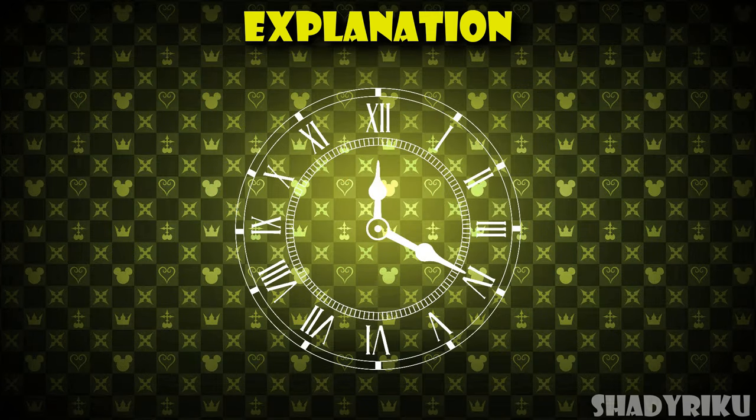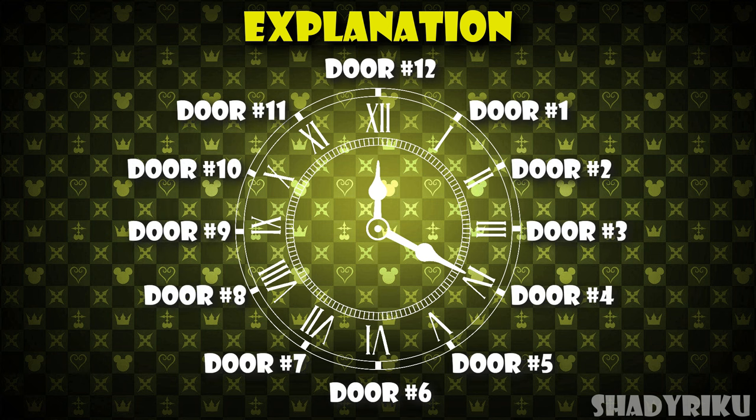Now remember when I said there are 12 doors? I want you to think about these doors like the hours on a clock. So we have 1 o'clock all the way to 12 o'clock, with each hour representing one of the clock tower doors which we can label doors 1 to 12 for convenience. So door number 1 is 1 o'clock, door number 2 would be 2 o'clock, etc., all the way down to door number 12 which corresponds to 12 o'clock.